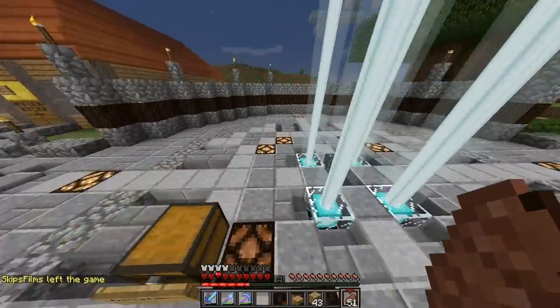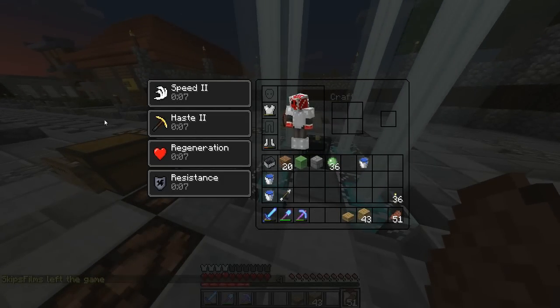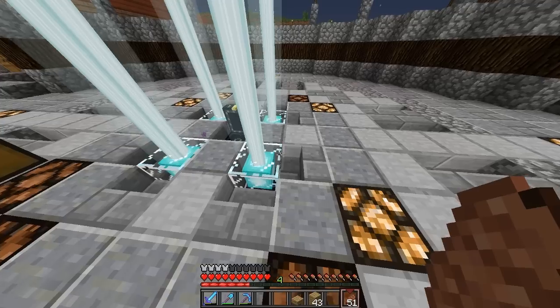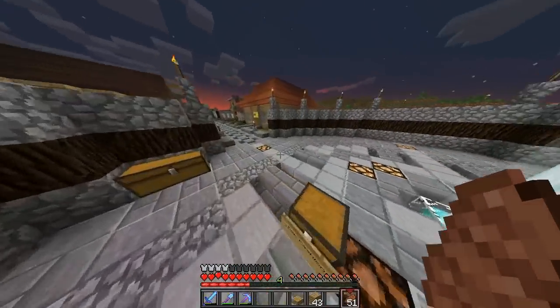Me, Slap, Skip, Sen, Adam worked on this the other day with Cloud and we set them up. So we have Speed 2, Haste 2, and we're supposed to have Resistance 2... but we have Resistance 1. Someone best be fixing that.